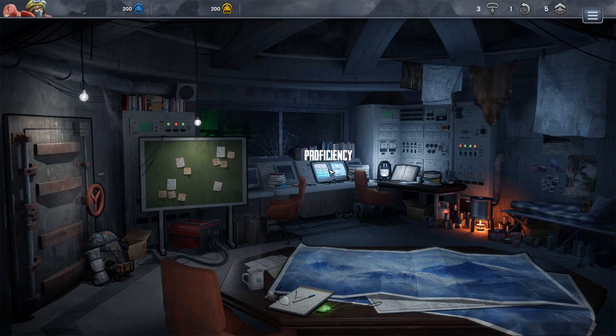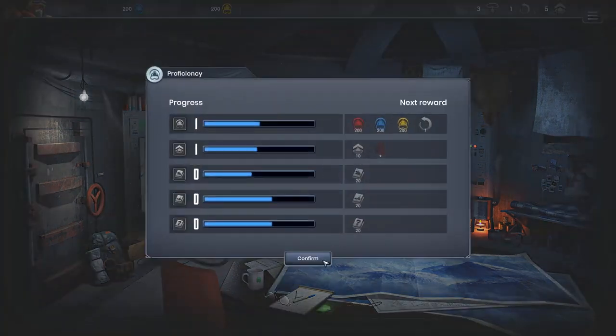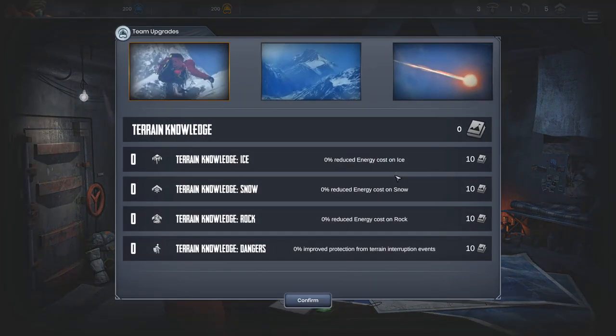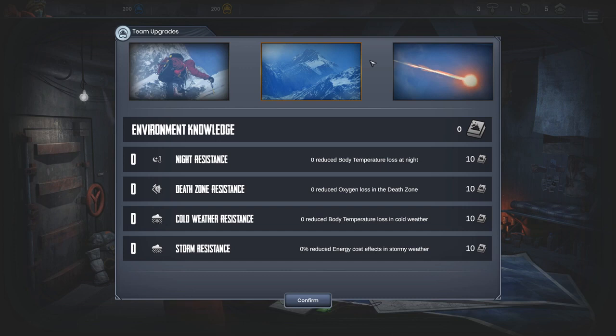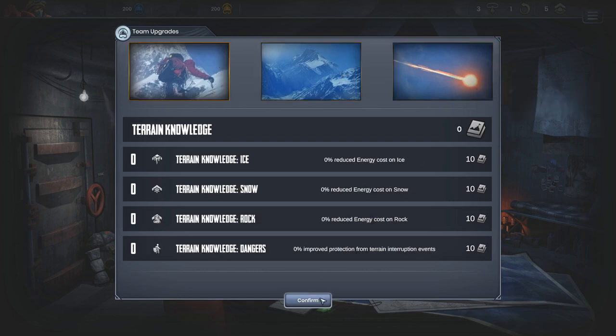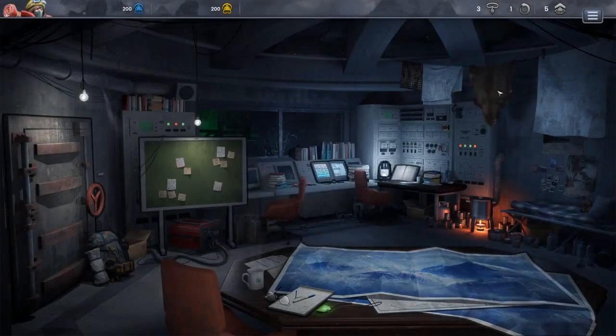We'll look at missions last. Proficiency — oh, that's all the stuff I earned in the last run. Team upgrades — looks like things that you learn as you're going through the game maybe. Let's see if that changes the next time I come back.